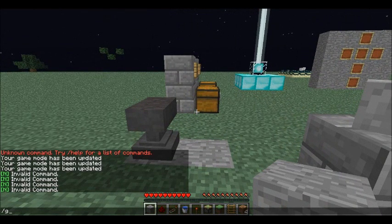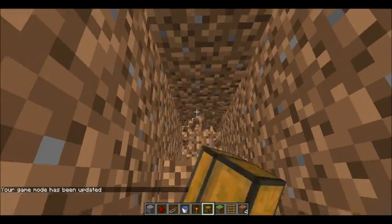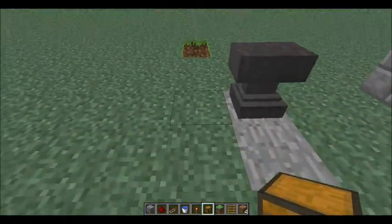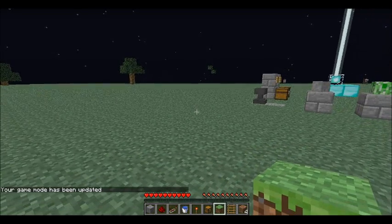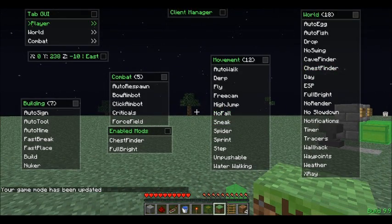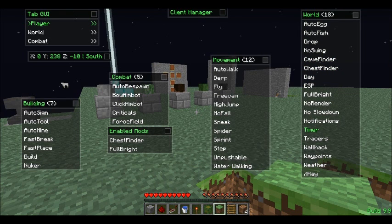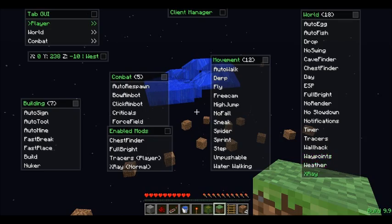Let me grab a couple of chests, because this one is very helpful for PVP servers. So let's put chests down there and cover this up. So say you're walking — let's put chest finder on. It shows you where all the chests are, so you can really see where bases are and everything. Cave finder, but this is flat land so there are no caves. Tracer — that's good. Waypoints show where you die. X-ray shows you where blocks are, but there aren't community blocks.